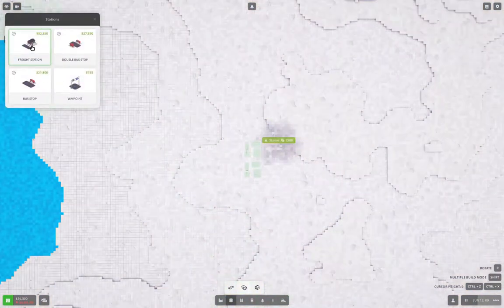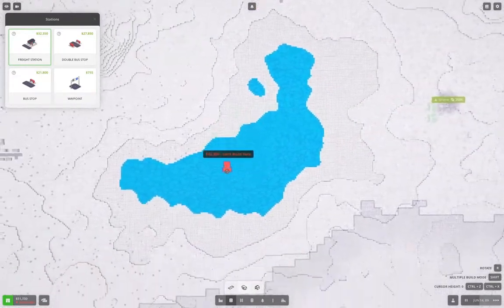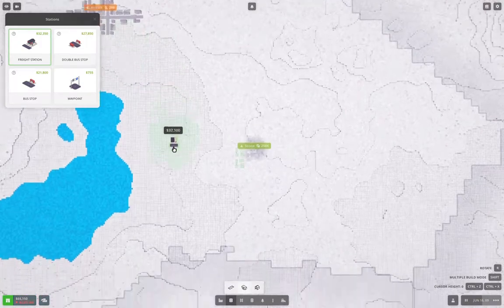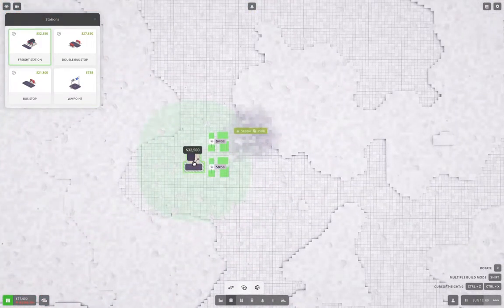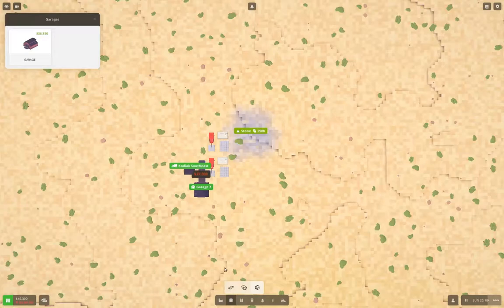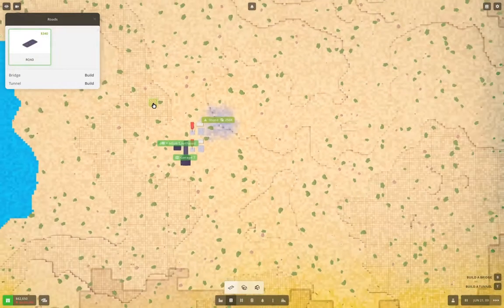We're going to need a road station — a freight station — and we need to figure out how to drive the road out of there. I'm going to put the station like this, and then we're going to need a garage, and then we're going to need a road.